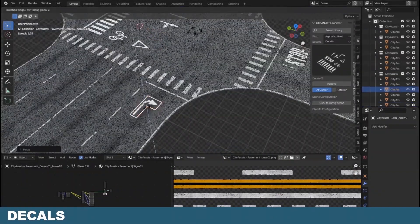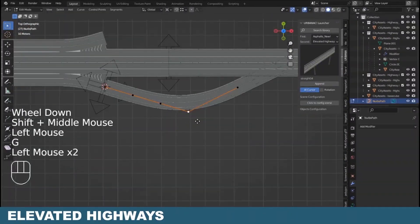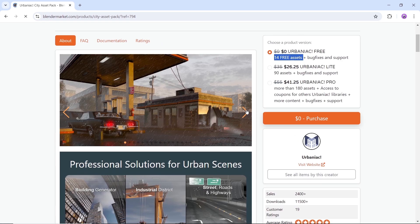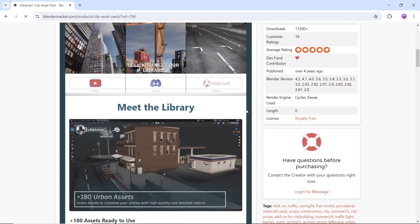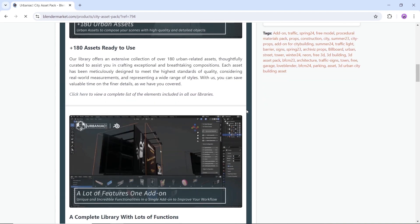Last but not least, and in the spirit of the last structure add-on, we have Urbaniac — a city asset collection of thematic high-quality assets through a drag-and-drop process. You can find this one on the market, and it's not free, but has a free tier with 14 assets to run with while you are testing. You can see the table for more info on the free side once you're on the page. If you like what you see, get it now before it goes premium.